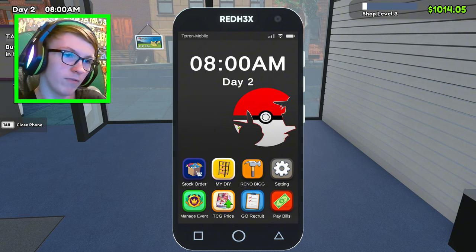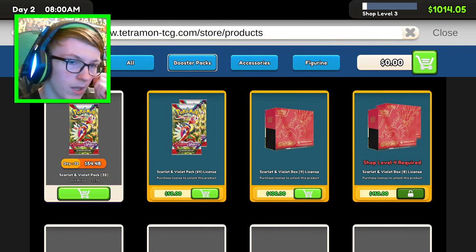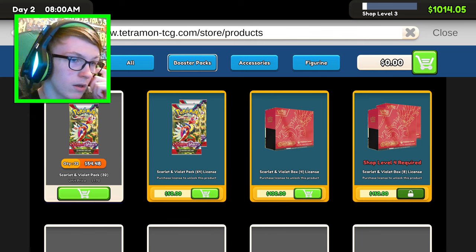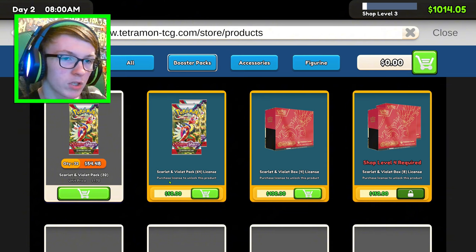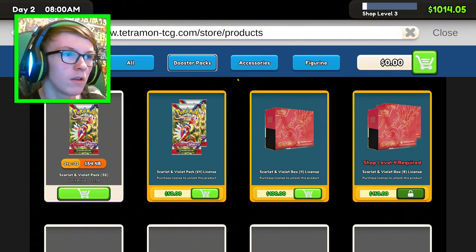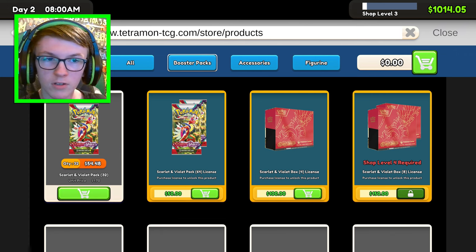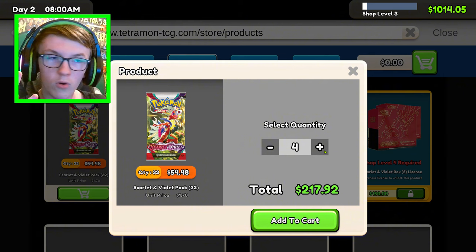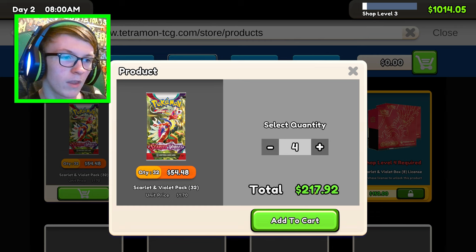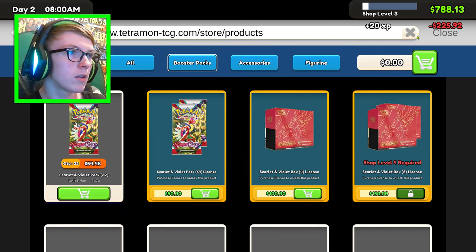First we have to buy the cards. Let's go here. Okay, looks like we unlocked two more. We need to purchase the license to unlock this one, so I'm guessing we're just going to be buying these ones again. Let's just buy four boxes of them. Purchase — there we go.